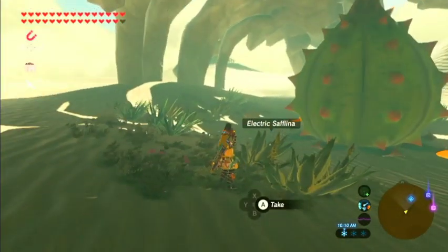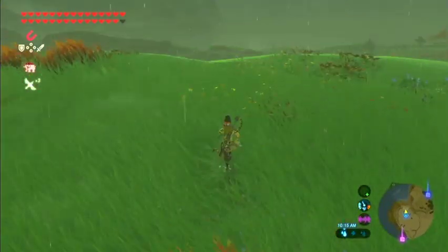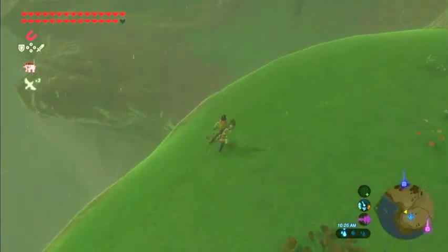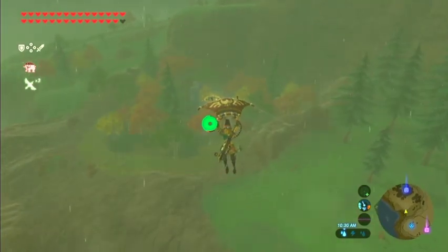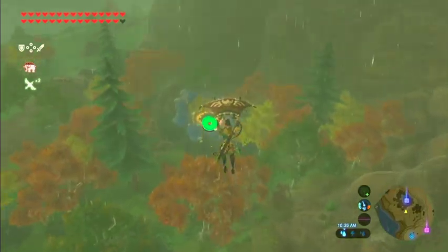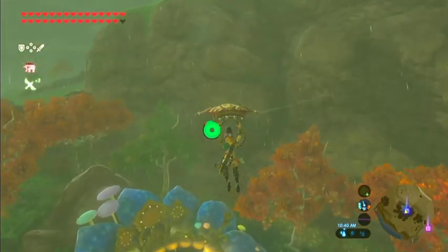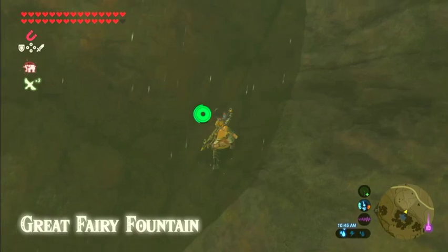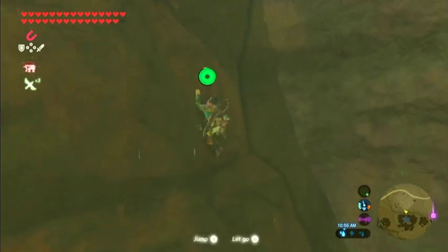We're back and this is our last fairy fountain. You can see Tarrytown right down there and there's a great fairy fountain right down there too. All you do is glide down to it. There's also a pretty sweet glitch I might show you right now since we're already here. I'm just gonna glide over to show you the glitch.